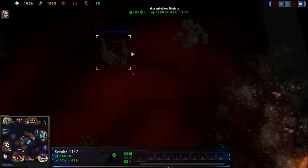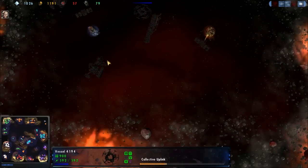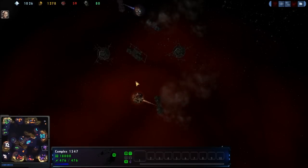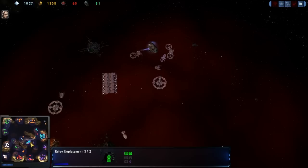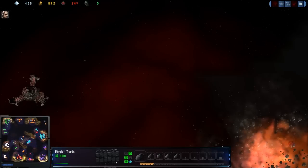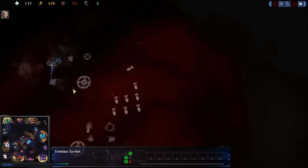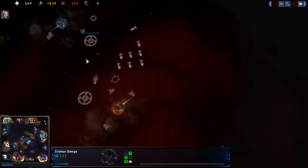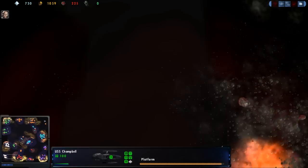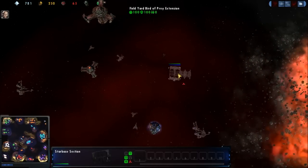We haven't seen much out of the Borg except for Dodecahedron relays. I am seriously waiting for that big old cube to come out sometime - that is just my guess. Because quite frankly, they just don't have the offensive power - lots of defensive power but no offensive power. Finally, Kupfer has got his mining going, a little bit of cash in the bank. He can now actually take that fleet of Intrepids and help attack some stuff.